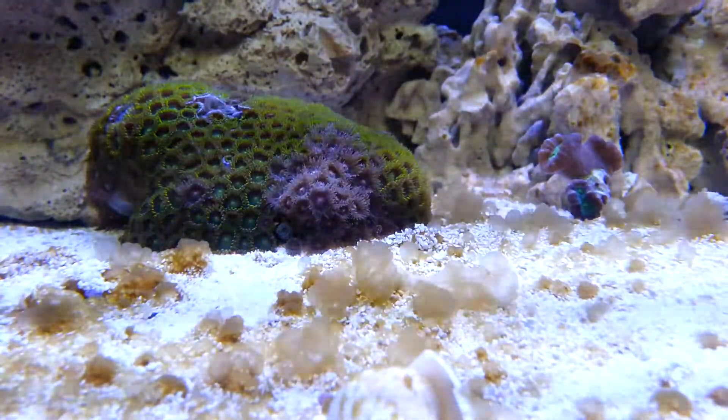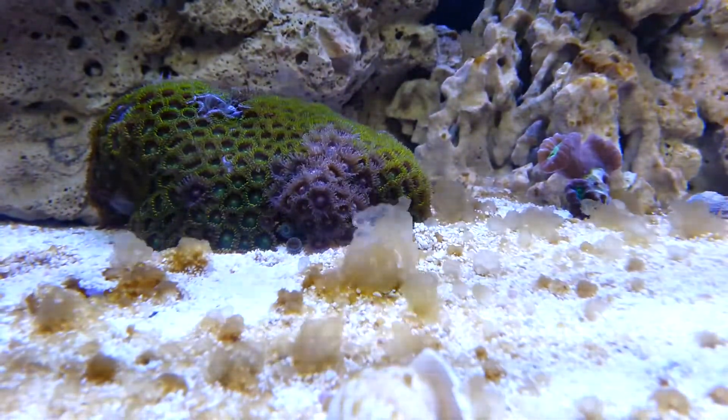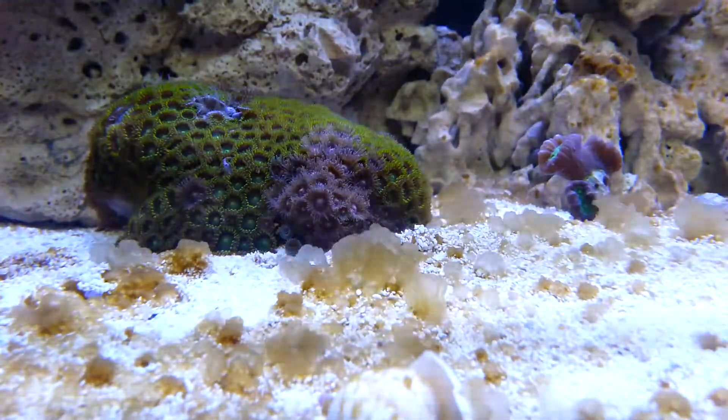You probably notice a couple of aptasia in the zoa rock. I've been trying to get the blighters with lemon juice but I haven't succeeded so far. Anyway, yeah, it's the algae that's the problem right now.